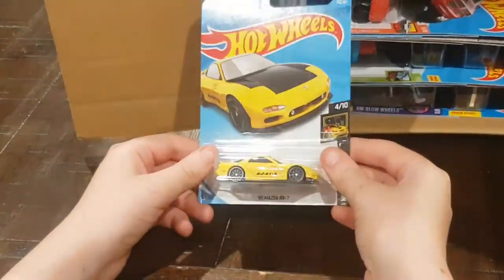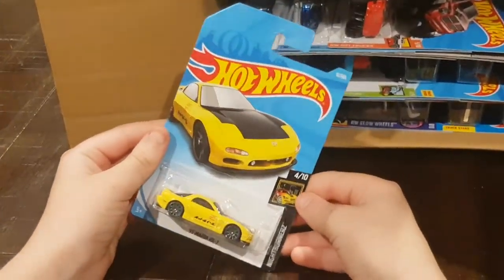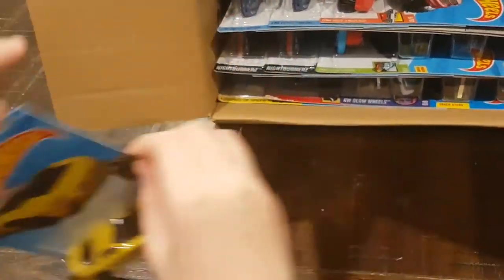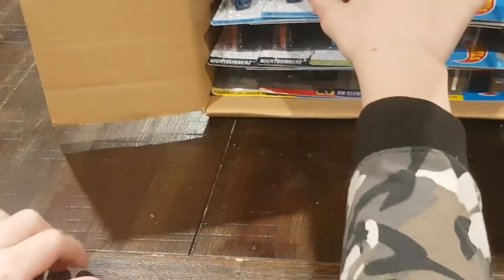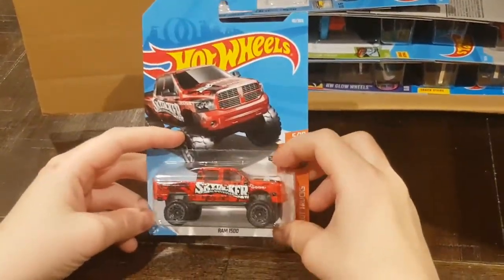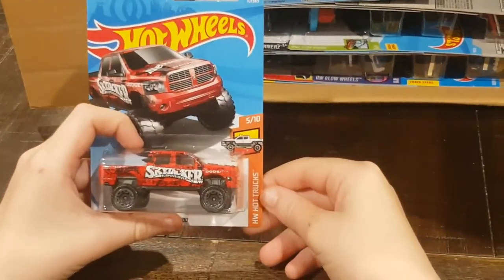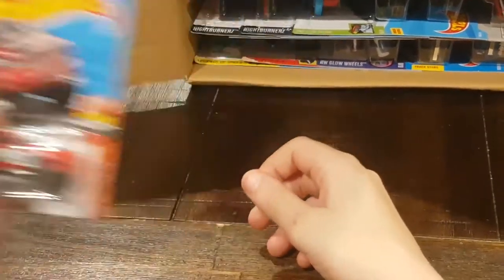Next up, we have a 95 Mazda RX-7, and it's from Nightburners, 4 out of 10, from the 2018 AKs. Here we have a 2018 Ram 1500. This is from the HW Hot Trucks, and it's number 5 of 10.